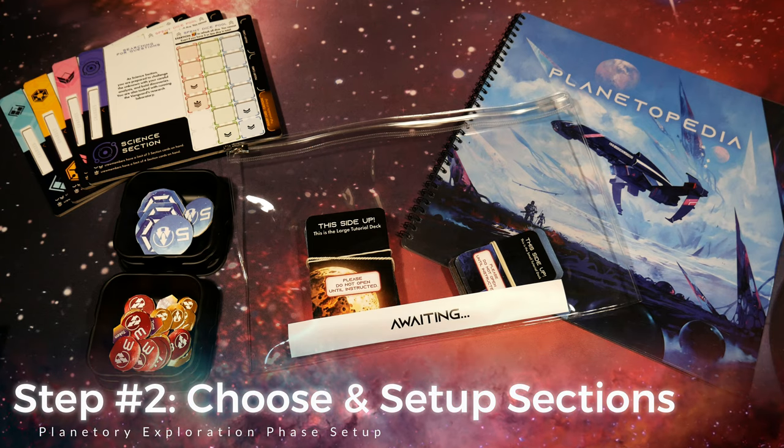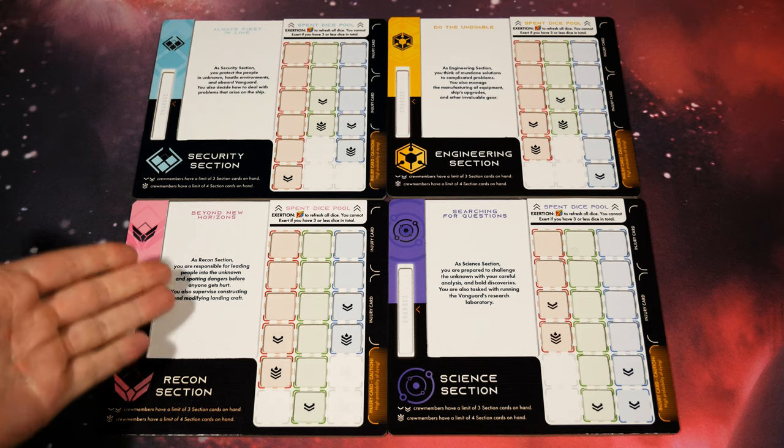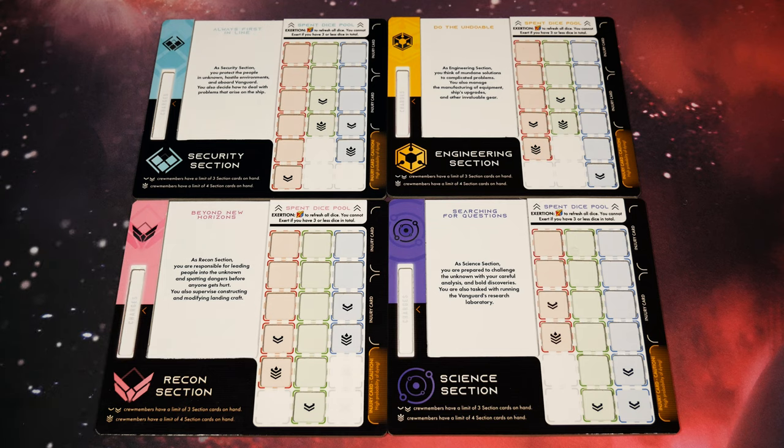As you likely saw through updates on the game's found page, there are some very nice section boxes for each of the four sections where all the contents will stay - things like dice, dividers, and cards. We also need the planetopedia book and all of our tokens. Now we move into actually choosing and setting up the sections. Each player is going to choose a section to lead throughout the campaign. If you're playing solo you can use any of the four sections, but remember when you head to a planet you must control two characters.